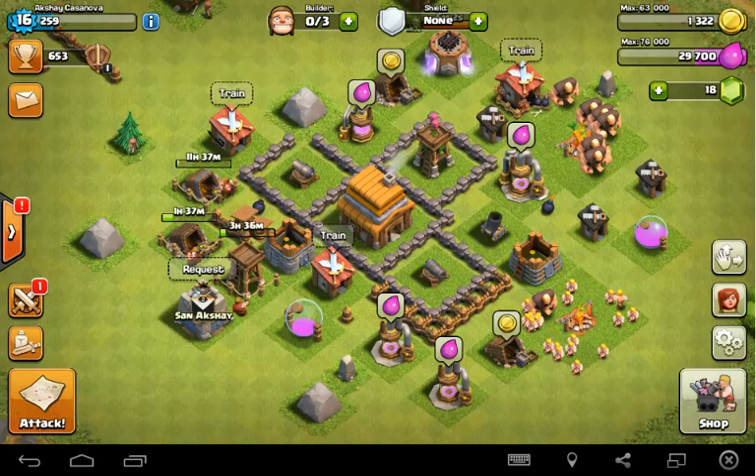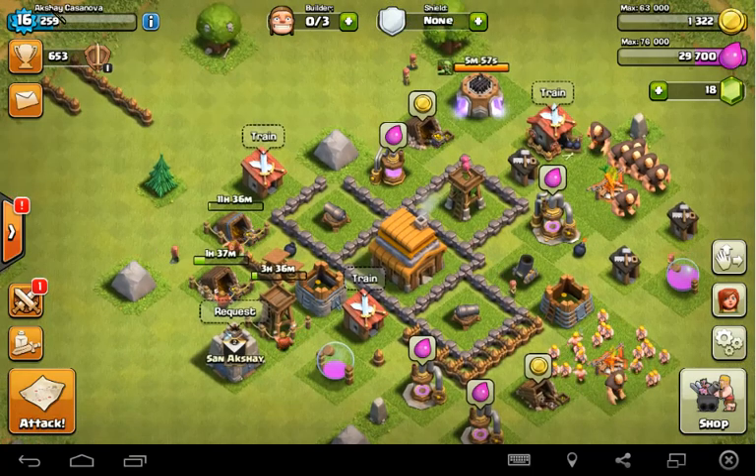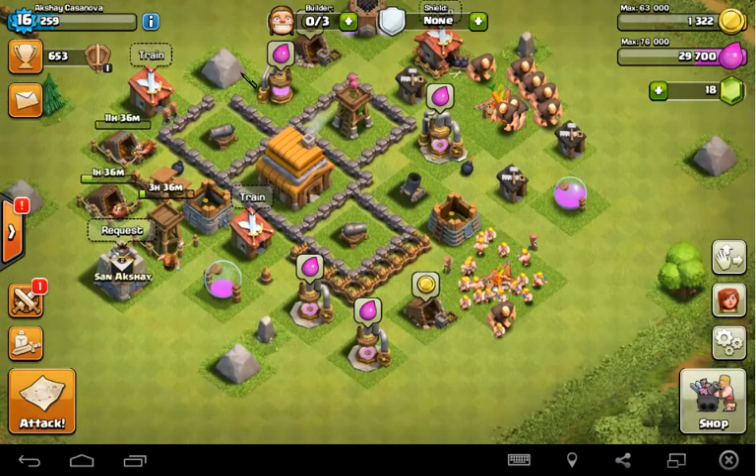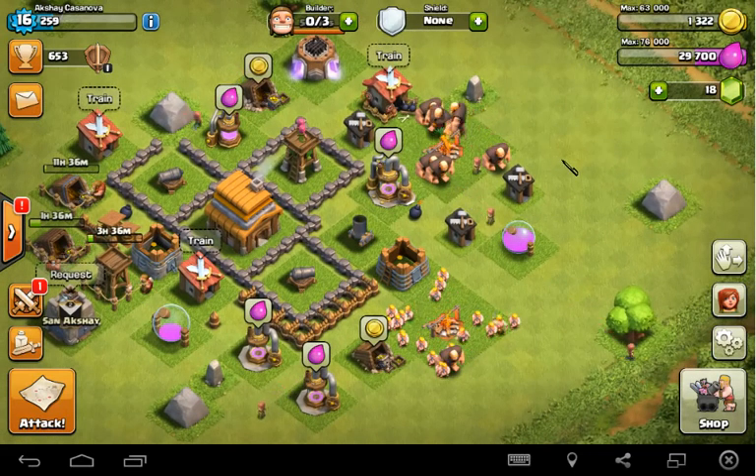Now you can see I have switched my account from Sansakshare to Shakasinova, with experience level 16. This is quite easy and safe — don't worry, you will not lose any data.